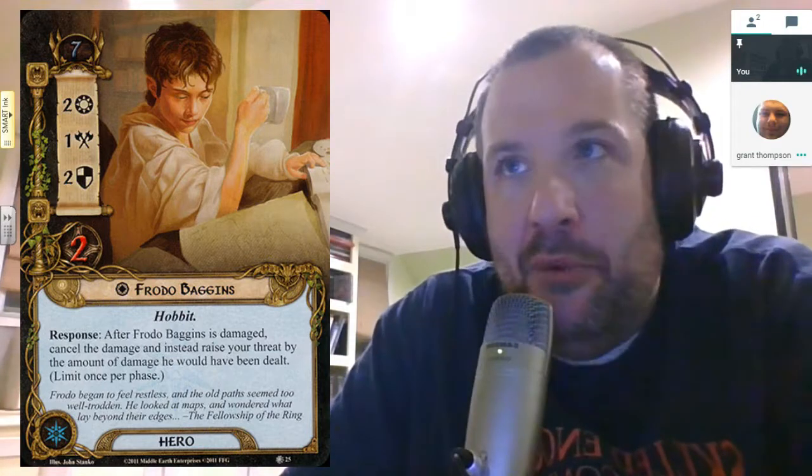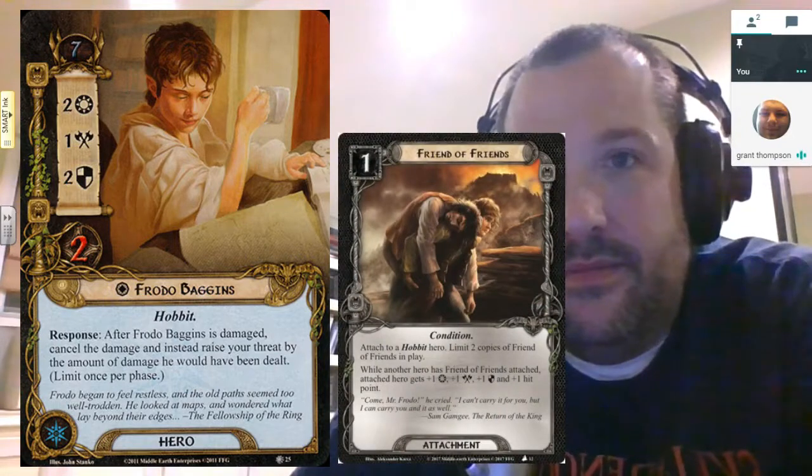You're bringing up something really funny — I always have a tendency to lose track of threat when it comes one or two at a time, as opposed to when you take a 10 threat hit because you can't quest and there's seven enemies in the staging area. You end up losing track of it, and that's actually a good point — you have to keep your eye on the threat dial.